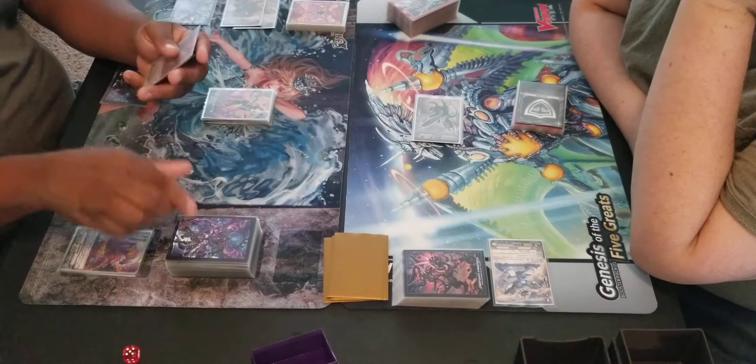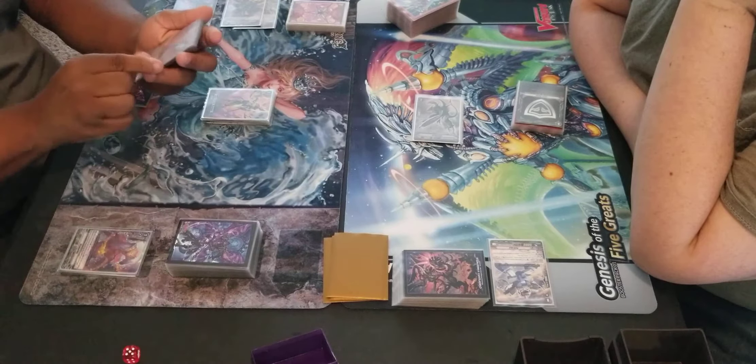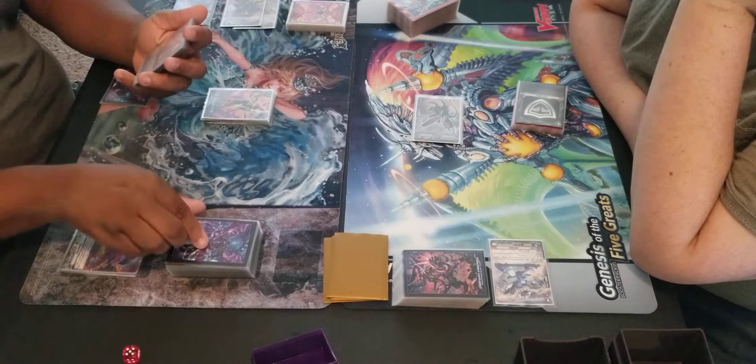I check the top seven for up to two grade threes, and I can add them if I choose to. I add one to my hand, the other one goes to the soul. One, two, three, four, five, six, seven. We'll just add the one.